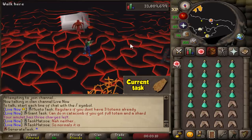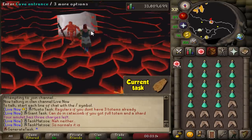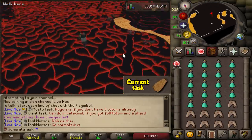Keep in mind that I already have 90 Ranged and 85 Defence, so I should be fine if I don't mess anything up. Let's go — let's defeat Jad and obtain the Fire Cape.